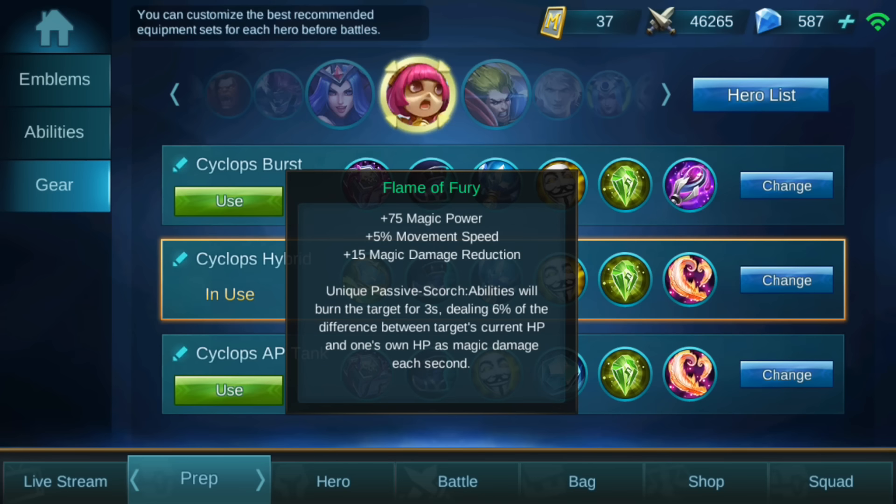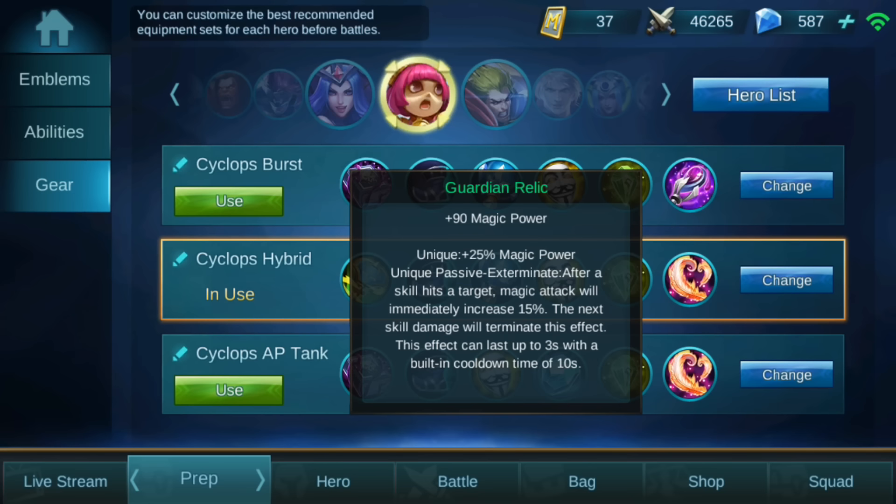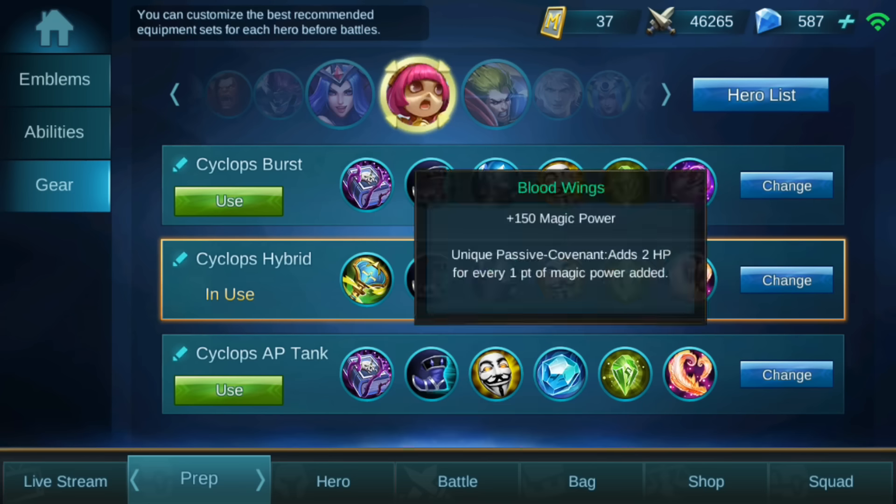Then you have the cooldown reduction item, which is almost a must for Cyclops — the cooldown reduction you get normally and when you get a kill is just huge. After that, one of the best magic items again, which you really have to get when playing a mage, plus some more magic power.